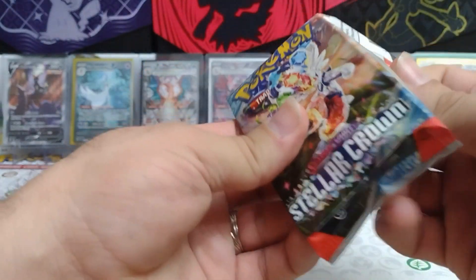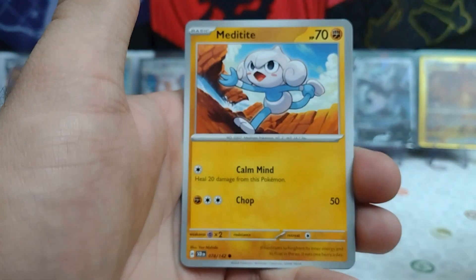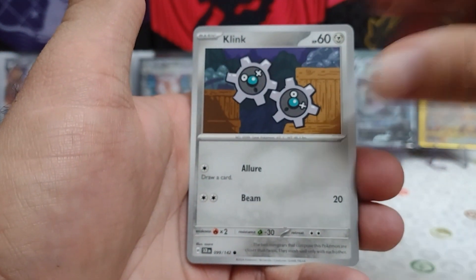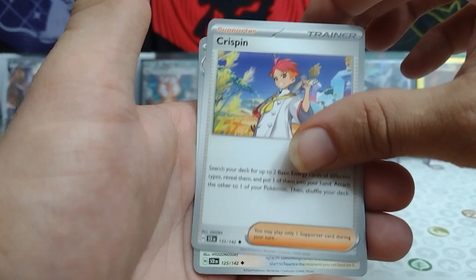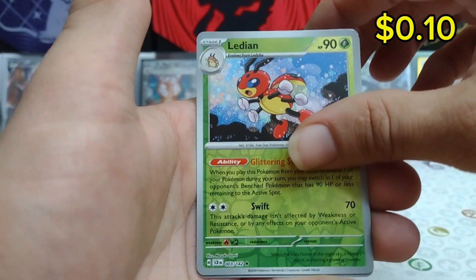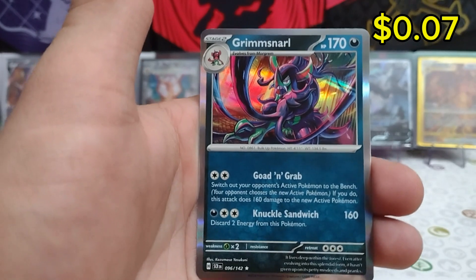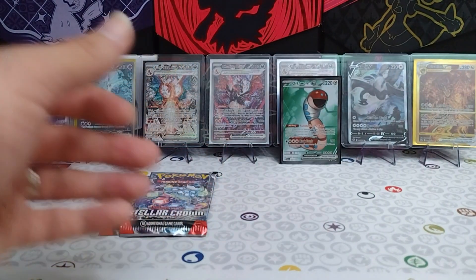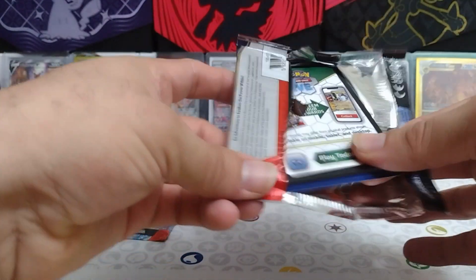Let's see if we can do something in these last three packs. Hopefully we have something good out of them. There's that fourth card code for you. Fire Energy for this pack: Meditite, Klink, Tartinator, Impidimp, Crispin, Dubwool, Lantern, Reverse Rare Lydian, Reverse Rare Salazzle, and a Grim-Snyle regular rare. Alright, two packs left. Really need to get something out of those two. Hopefully an Art Rare somewhere in here today, guys.